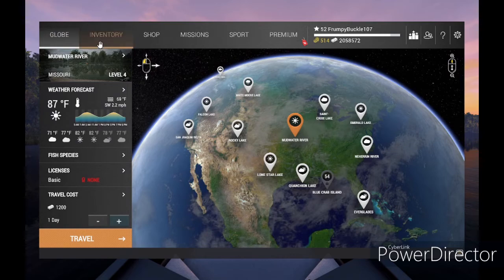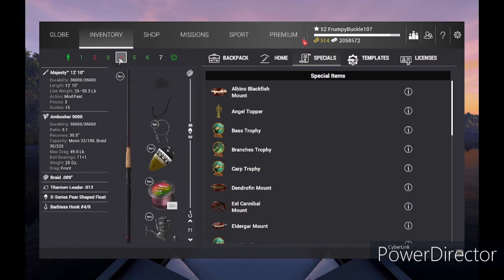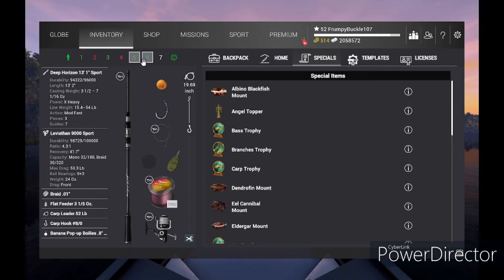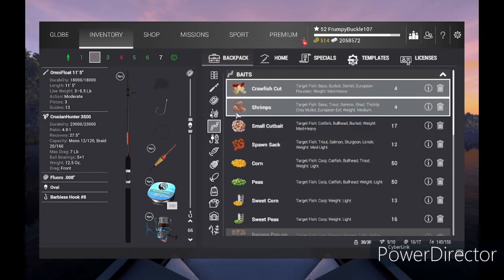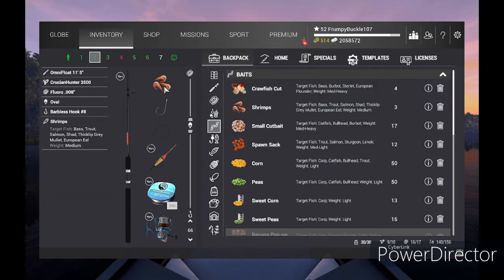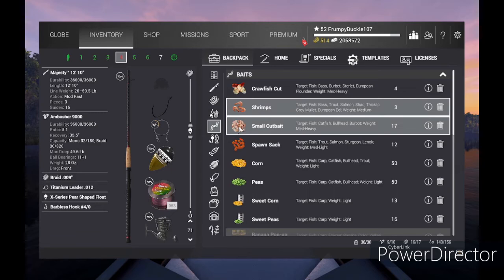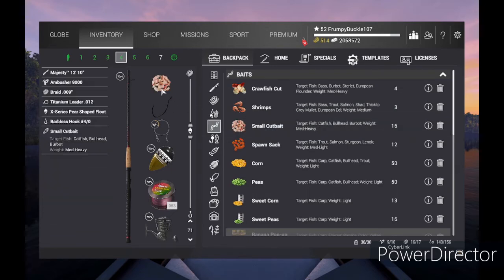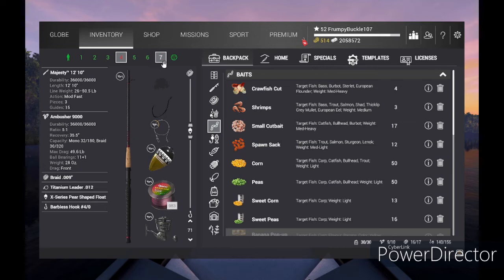So we have the globe, we know where we're fishing, we have our inventory, and we understand that each slot is a pole — a stick, a weapon. I wanted to show you this: when a rod slot shows red, that means something is missing in your setup. So if we go to this one — it's red, I'm missing bait. If I go to my backpack, go to my bait, and throw a hunk of bait on there, it turns green. If it's white, that means you don't even have any equipment in that slot at all.